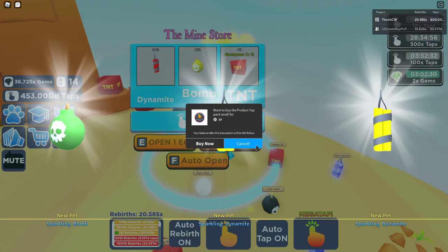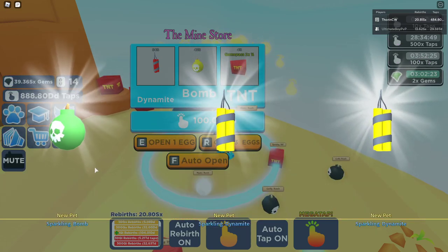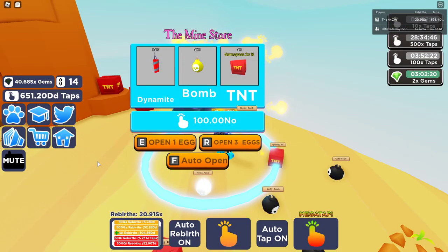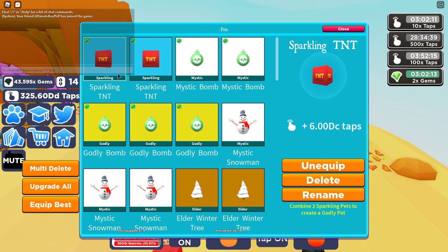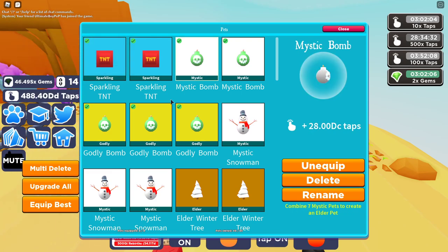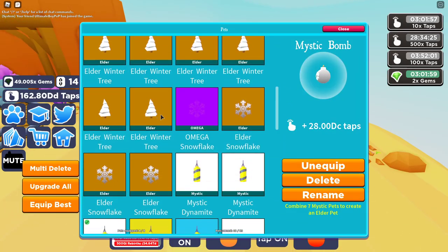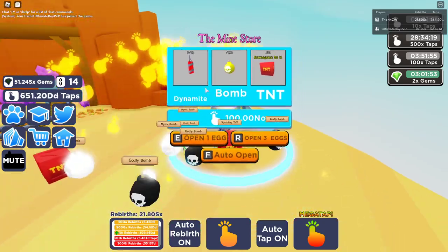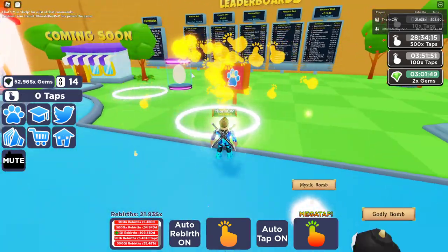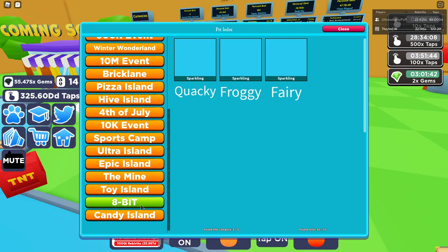It says I ran out of space but it carried on. Let's have a look at the stats: a sparkling TNT is 6 DC taps, a mystic Bomb is 28 DC taps, and Dynamite is 1.4 DC taps - so not that much for Dynamite, but the other ones are pretty good.